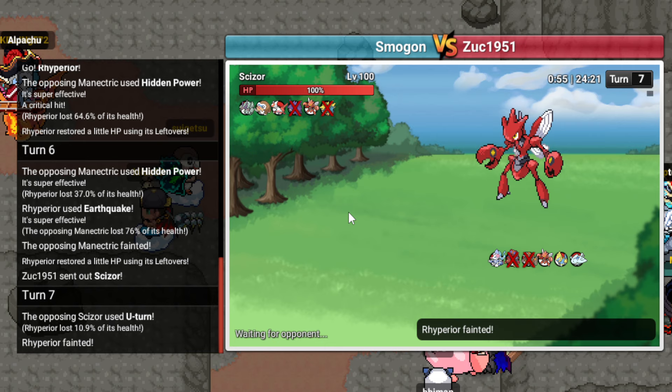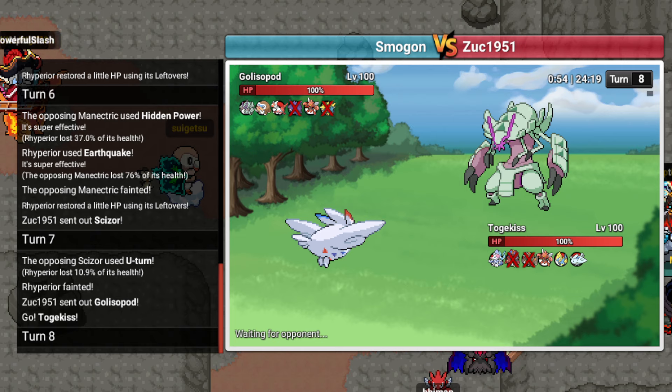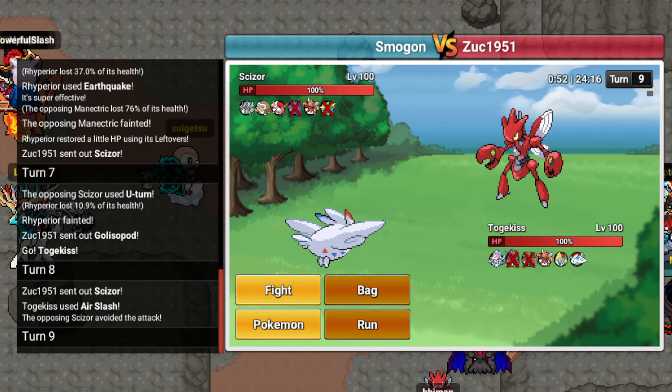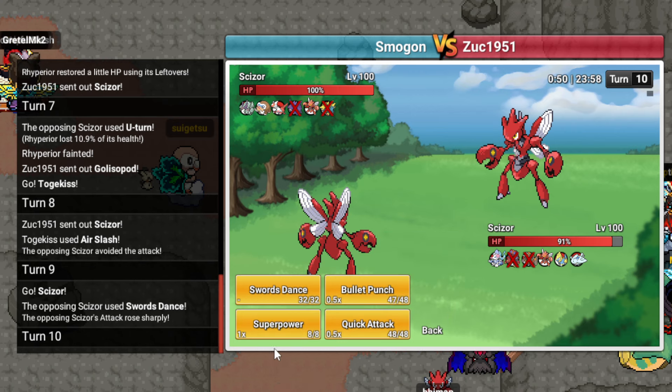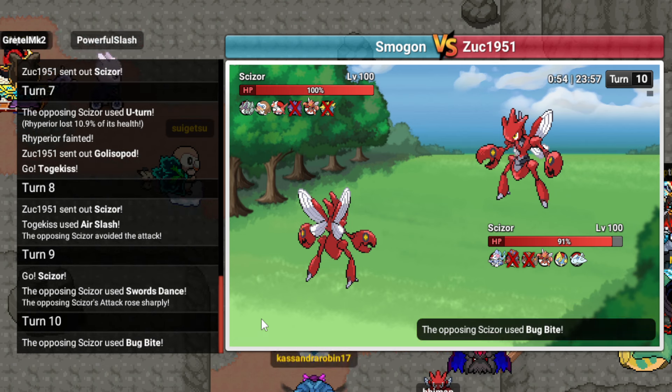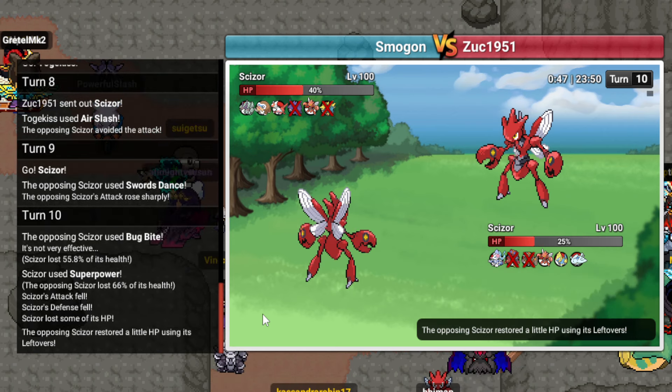He does hit Hidden Power Grass that time, unfortunate. Oh, that was a crit - okay that's Ice. I'm gonna go for the roll, I think I live. Yep, let's go. Metagross is gone - very good trade for me. I'll just stay in and sack here. He probably goes Mamoswine again. Goes Golisopod, I'll just Air Slash - he doesn't have a good switch-in. Scizor comes back out. Can I please just land my attacks? This is 95% accuracy, by the way. This is actually ridiculous. I'll go Scizor - Swords Dance and I fucking lose by the way. I'll Superpower.